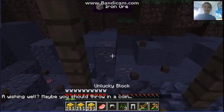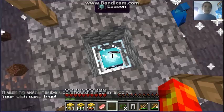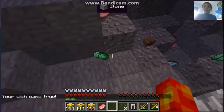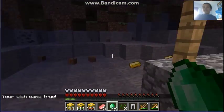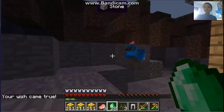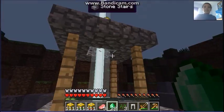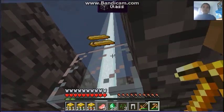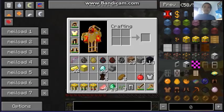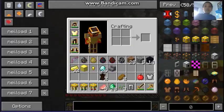A wishing well — maybe I should throw in a coin. I'm going to throw in a helmet. I see pressure plates! Oh, look at all this — this is beautiful! Gold, diamonds, iron, emeralds. How dare you try to hide from your master! Lovely — more gold.